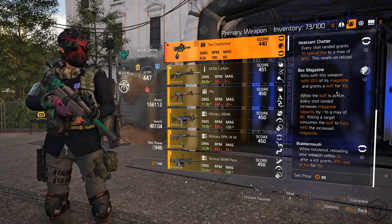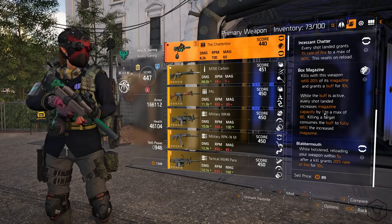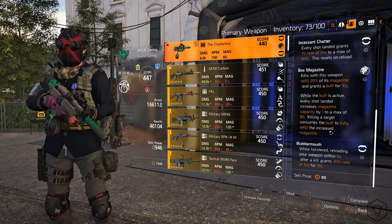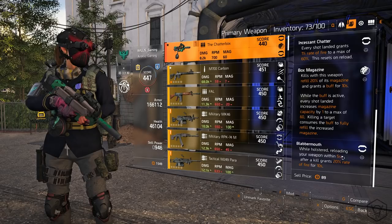Let me tell you how good that Box Magazine perk is — when I've been using it earlier it was so good. While the buff is active, every shot landed increases magazine capacity by one to a max of 60. Killing a target consumes the buff to fully refill the increased magazine. This perk by itself is absolutely crazy — you can pretty much fire forever with this gun.